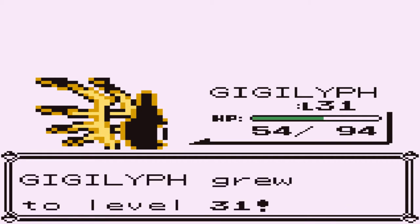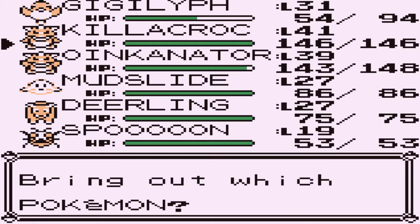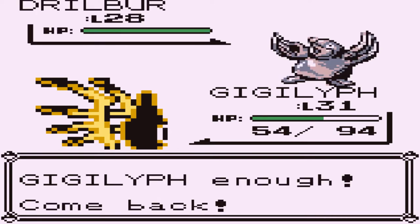Look at that — level 31 Gigalith, so we're going somewhere. Here comes a Drill Burst, so let's switch to Mudslide. My interest in hack games is just going up.